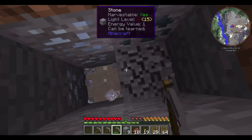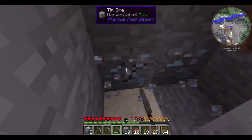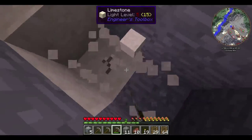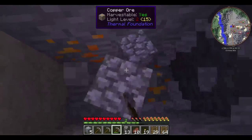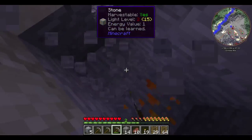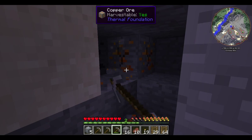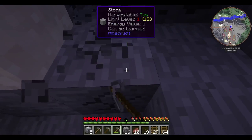Journey down. We have some tin — it will be very nice. We're going to need lots and lots of tin for GalactiCraft. Let's keep going. We're at Y level 49, so we should be seeing probably some iron, aluminum, copper, tin — the usual suspects. Probably some coal. Yep, here's coal.